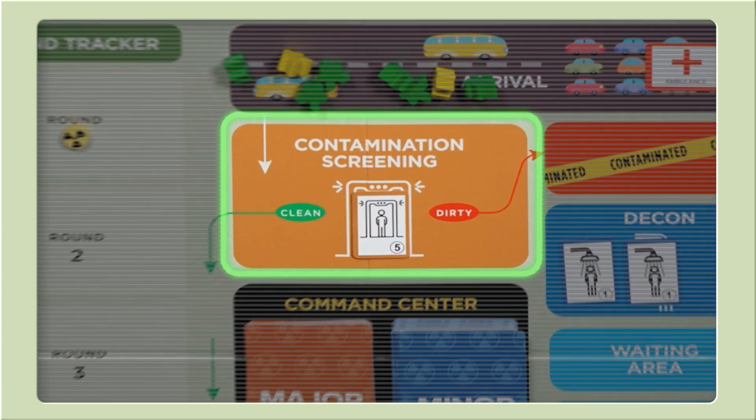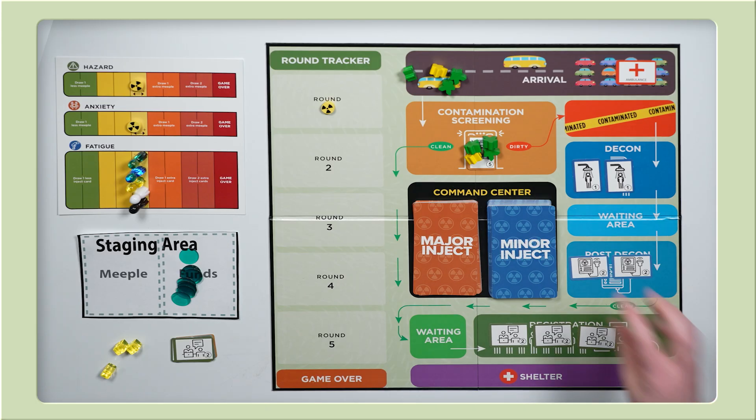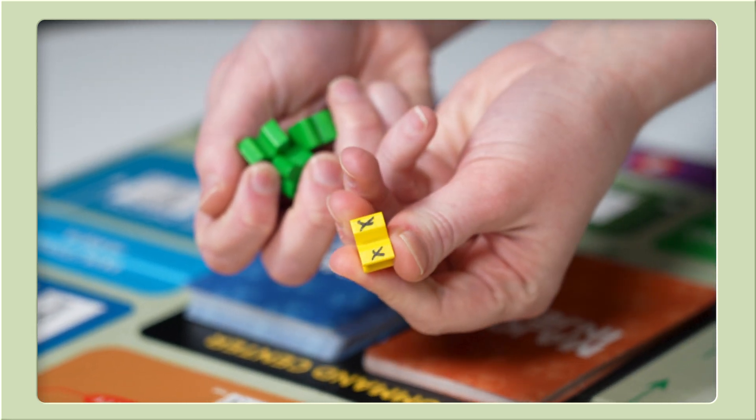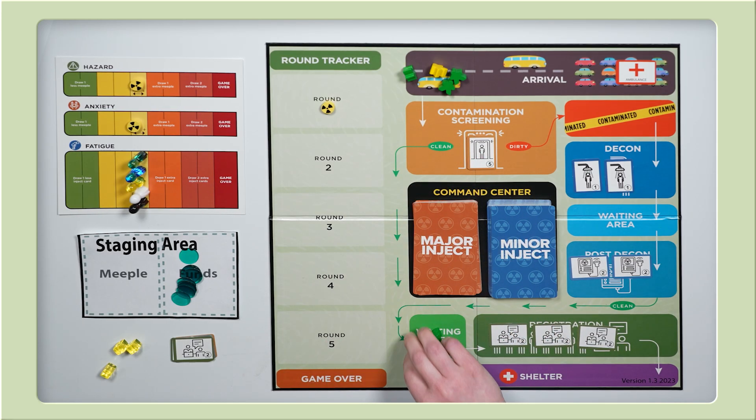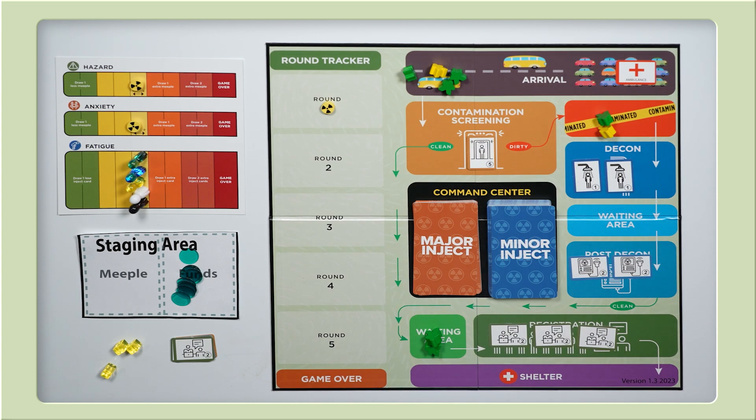Now let's work on processing our eight meeple that arrived. The first station is contamination screening. The portal monitor has a processing power of five meeple points. We have six green meeple and two yellow meeple, which total 10 meeple points. Since contamination screening can only process five meeple points, we'll choose to process one yellow and three green. All other meeple stay waiting in the parking area until next round. There are two paths which our meeple can go: clean and dirty. To determine where they go, we check whether or not the chosen meeple are contaminated, which is indicated by a black X on the bottom of their feet. Clean meeple follow the clean arrows to waiting before registration, skipping the contamination and decon areas completely. Contaminated meeple follow the dirty arrows to the contamination area.